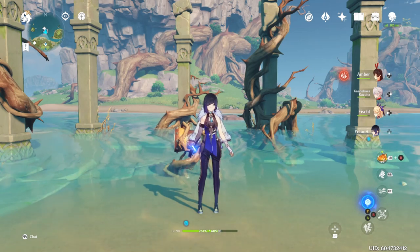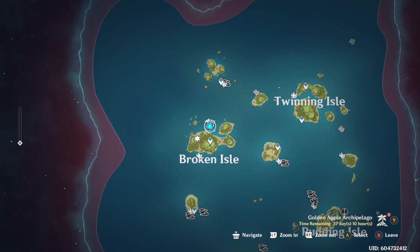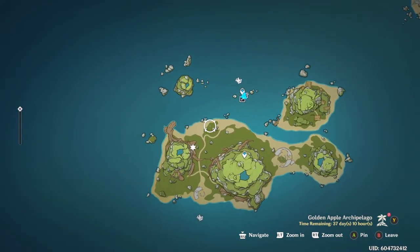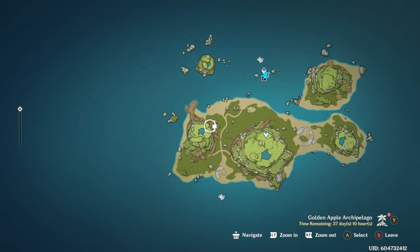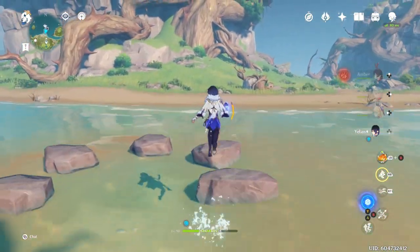Hello everyone and welcome back, this is Crazy Bat Lady. I want to show you a secret treasure here on the Broken Isle in the Golden Apple Archipelago. You're going to want to head right over here to this cave, and make sure that your mountain style is the clean mountain style — the one that's undamaged.